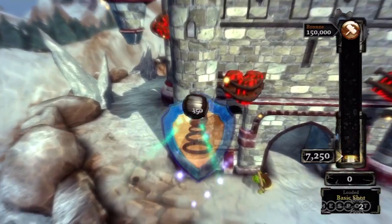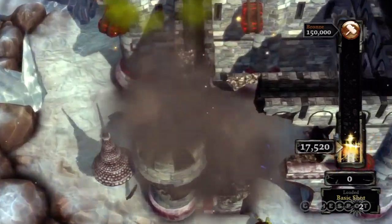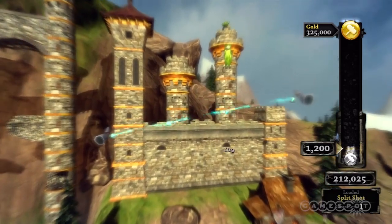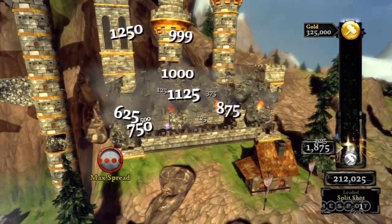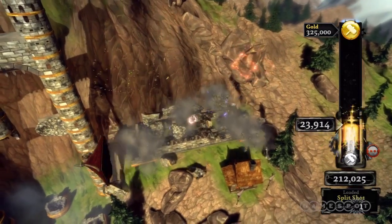Figuring out the best way to use each shot and then executing your plan gets more and more satisfying as the levels get trickier and trickier. You'll likely end up restarting and retrying a bunch as you angle towards that perfect shot, hoping for the rubble to fall your way. Wrecketeer's chunky destruction modeling adds some unpredictability to each shot, but it's consistent enough to make you feel capable of repeated success.